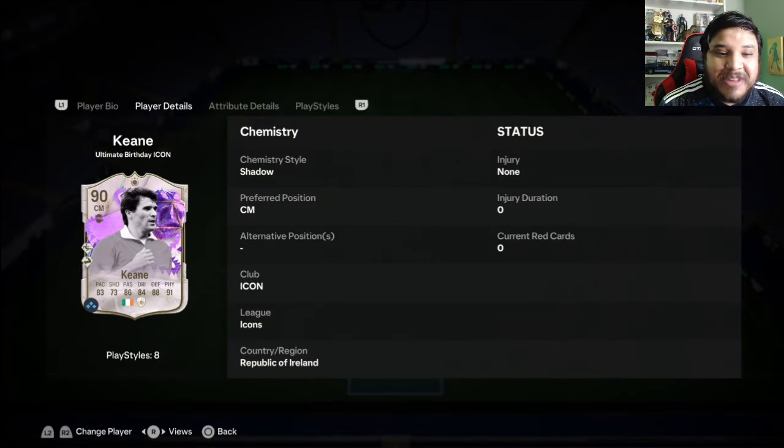One of the best icon CDMs in the game — Mr. Roy Keane gets himself the 90-rated icon card.